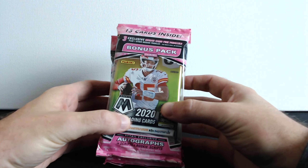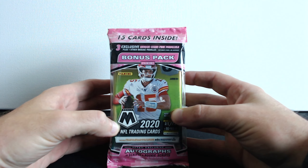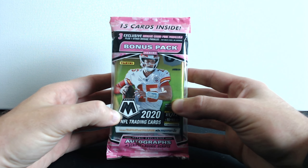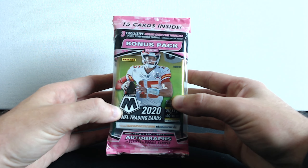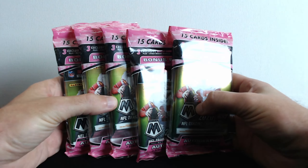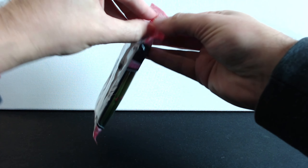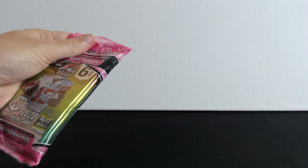What's up everyone, I hope you're doing well. Today I have some Mosaic silo packs. I got those online for $10 per pack, so it wasn't too bad, because I couldn't get them at my local Walmart store. I'm so happy I got those pretty cheap online. I got five packs, so let's see what we're gonna pull from these. We're gonna need scissors for these main packs.